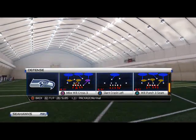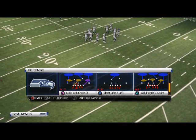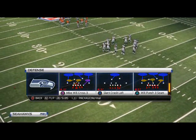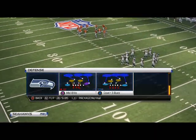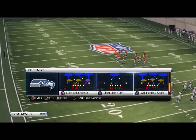Let's hop into this tip — the Will Punch Three Seam out of the 4-3. Remember, the Seahawks defense playbook has this play, but I recommend using the Oakland Raiders playbook because they have plays like Cover Three Buzz and the Mid Blitz that I really like in this game.